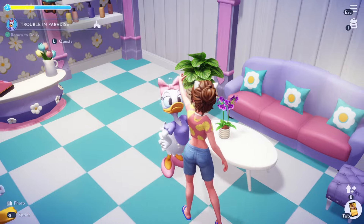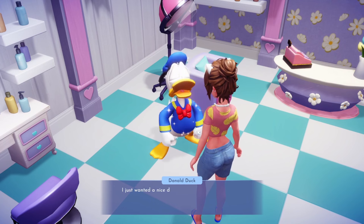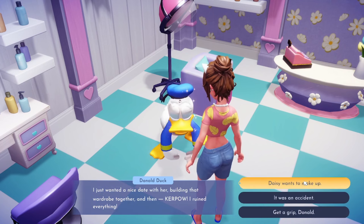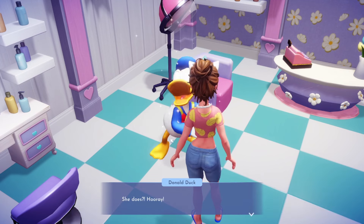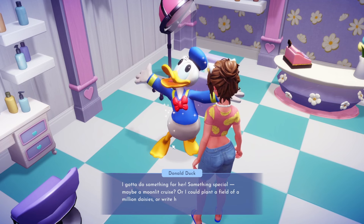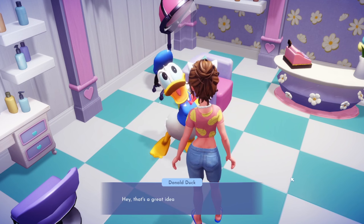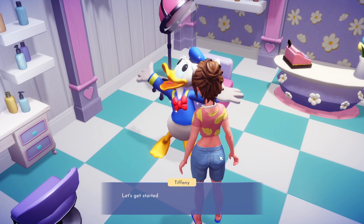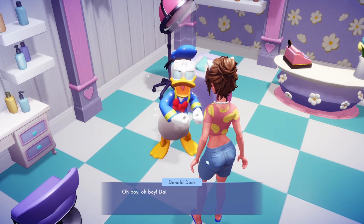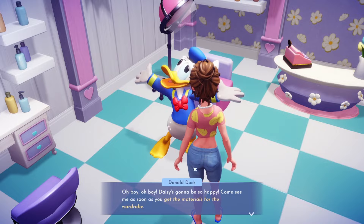Donald says: 'Thanks for helping Daisy clean up. I just wanted a nice date with her building that wardrobe together and then kapow, I ruined everything.' I tell him Daisy wants to make up. He's thrilled: 'Hooray! I gotta do something special - a cruise, a field of million daisies, the best love song of all time!' I suggest starting with the wardrobe. He agrees: 'Let's get started! You round up the plans and tools, I'll get the materials.'